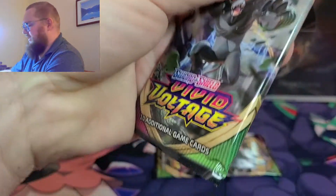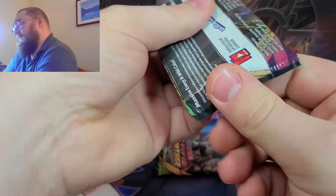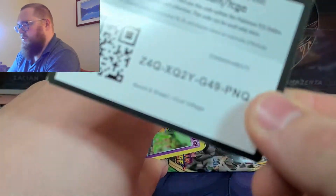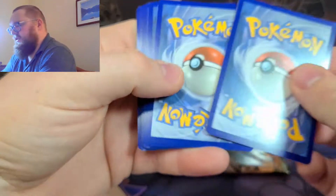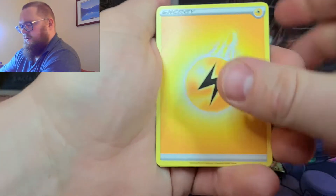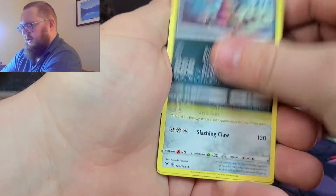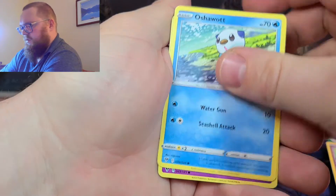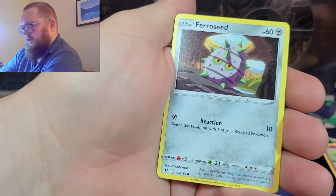Especially Champions Path — oh my goodness, Champions Path, what a wreck that set is for me. But you know what, you win some, you lose some. Let's see if it's an error — one, two, three, four — no error there. Got an electric energy, Nessa, Kukaruk, Exadrill, Dedenne, Drillburr, Oshawott, Duskull...